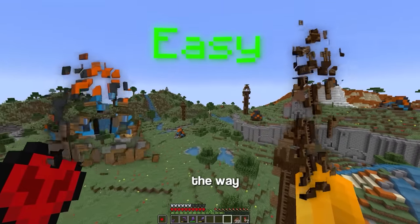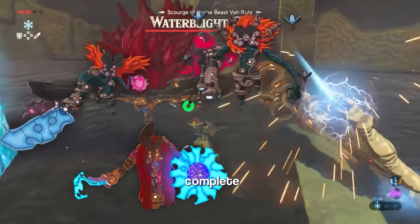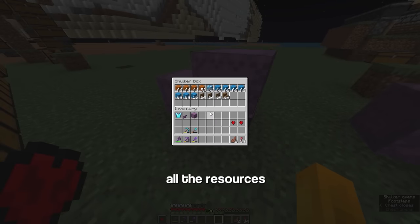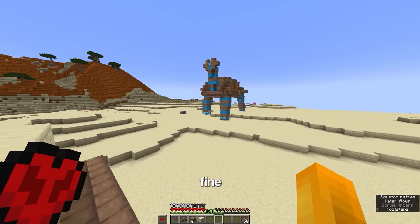Now with all the easy builds out the way, I'm moving on to the medium ones. First, I want to build the divine beasts. They're basically just the locations you fight the four bosses to complete the game. And for some reason, I designed them with a ridiculous amount of mud bricks. So now with all the resources, I can build the first beast - the camel thing. I think it looks fine.